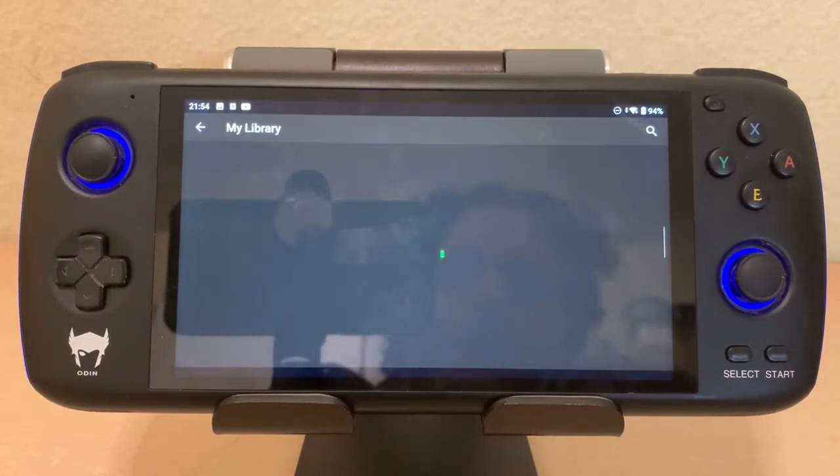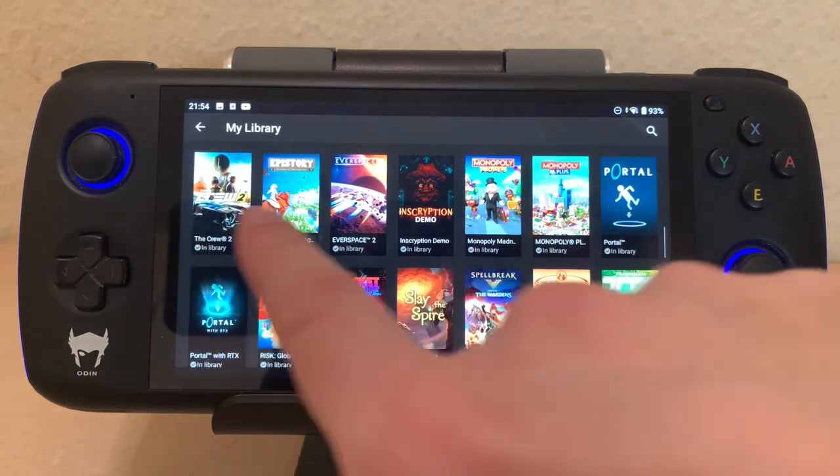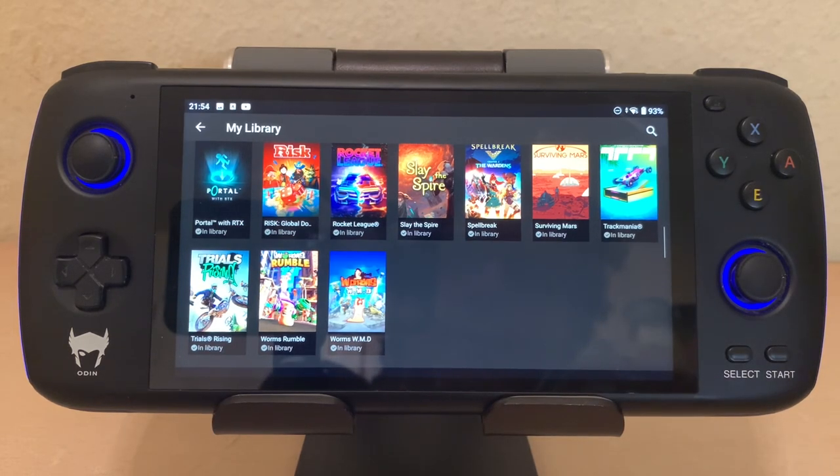But thanks to Stadia — well, thanks to Ubisoft — the games that I had on Stadia from Ubisoft are available to me on GeForce Now via Ubisoft. So here you can see Crew 2, Monopoly Madness, Monopoly Plus, and Trials Rising — I all bought on Stadia — and here they're all available to me to play, free of charge.